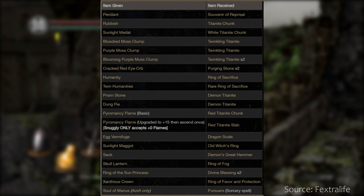A sunlight maggot — which I wouldn't be trading for the world, just saying — gets you an old witch's ring so you can understand Quelaag's sister. Trade the sack in exchange for the demon's great hammer — I don't really know where Snuggly the Crow got a demon's great hammer. Skull lantern gives you the ring of fog. The ring of the sun princess gets you two divine blessings — one of the few bad trades with Snuggly in my opinion. The Xanthous crown is another really bad trade because it's the only one you can get — it trades for the ring of favour and protection, which I guess if you got the one from Lautrec and then broke it, here's another chance at another one.